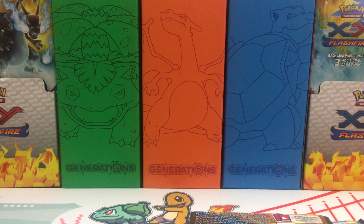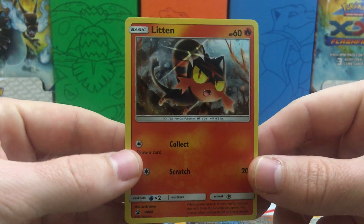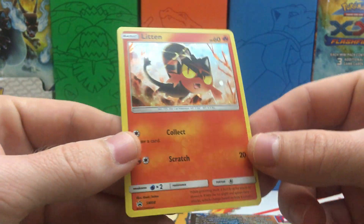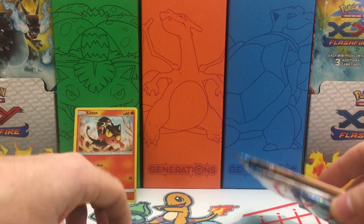Let's get our promo. So we do have our Litten promo with the awesome Galaxy foil pattern. That is one of my favorite foil patterns — look at all that shine. Definitely am a big fan of that foil pattern.